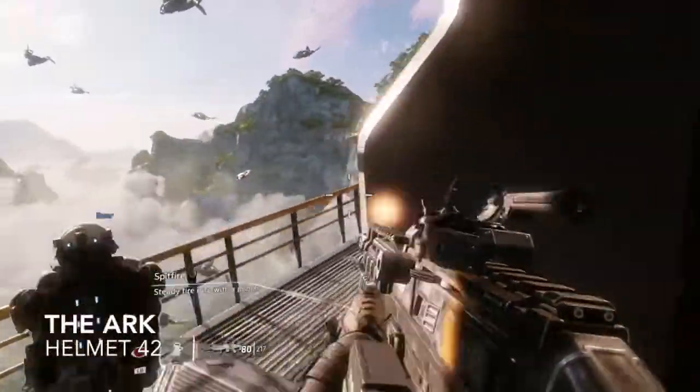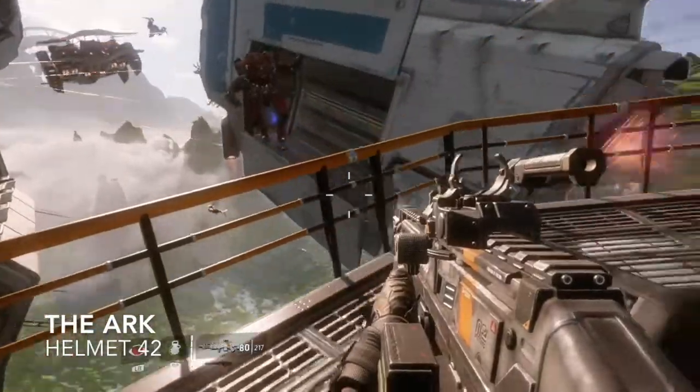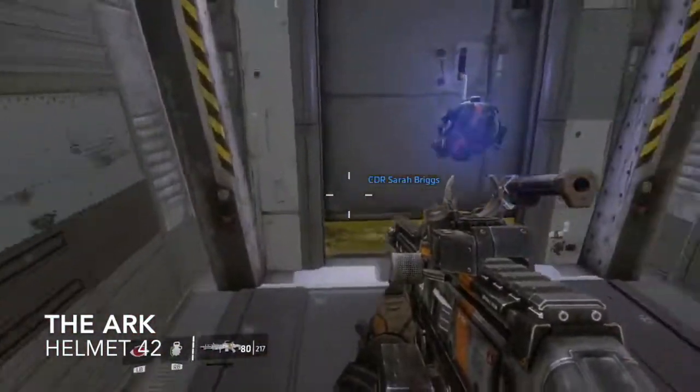Number forty-two is a little bit more tricky because we've got limited time. We stand around here with our buddies, the ship turns up — Briggs's ship. Jump across as soon as you can and there'll be helmet number forty-two sitting behind her.